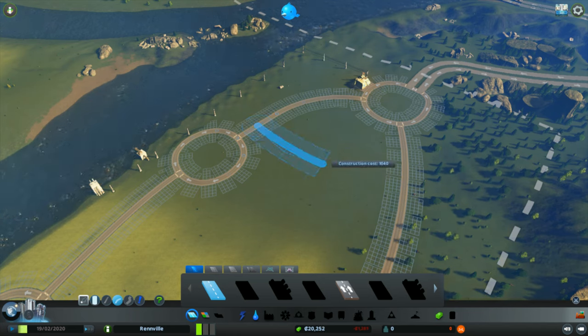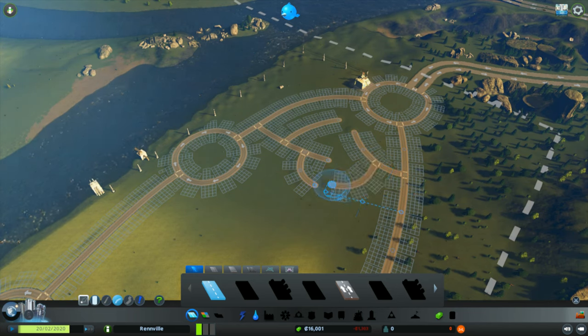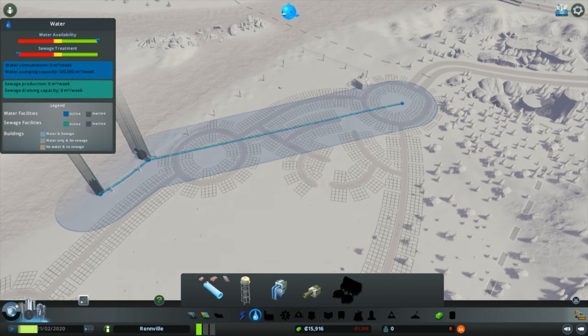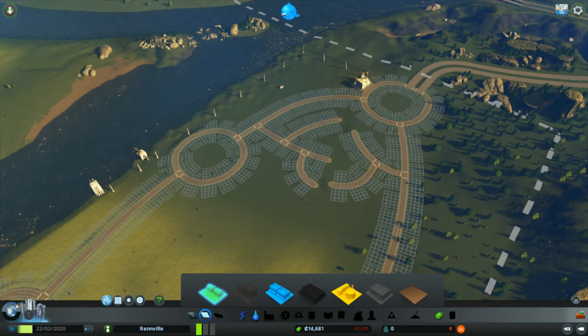I try not to have too many of these little sub-roads coming onto a single road, because that enhances the traffic flow. Even on this side, I'll have another branch, but notice these two don't actually meet — I prefer joining them up with cycle paths later on. Now I'll just make sure we've got water to the whole area.